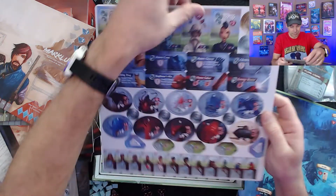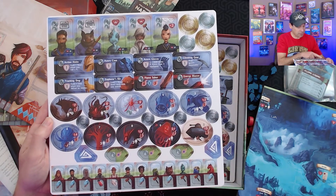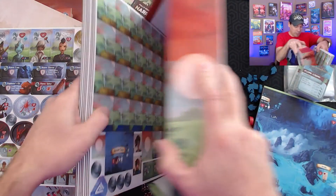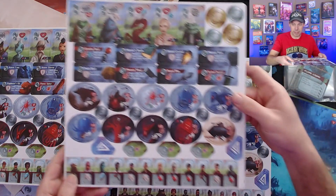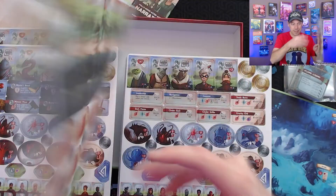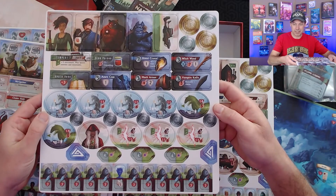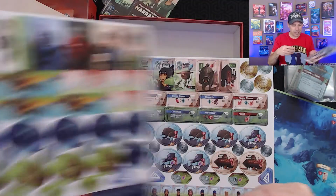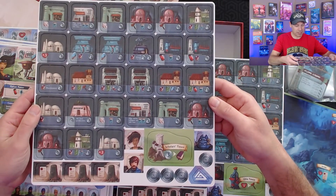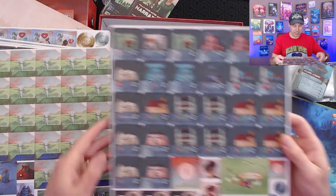We've got some punch boards here — lots of character standees. Those might be the different specialists if I remember right. There are also some smaller ones. Just been too long for me to really remember the details. We see more characters here and their backs — it's a very unique, very recognizable style of art. If you've played Near and Far or Above and Below, you can see the style coming through for sure, and even some familiar characters. Some other tiles — locations, buildings.